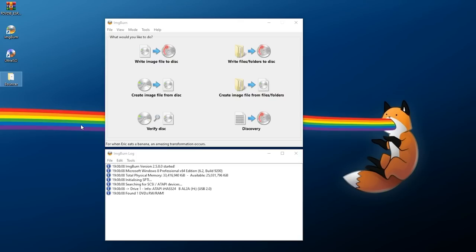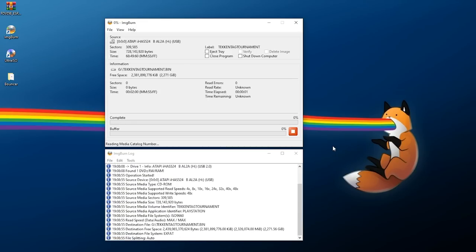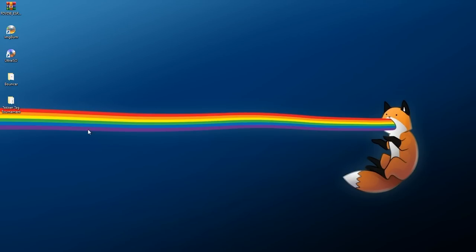If you have any CD-based games you'd like to back up, pop the disc into your DVD drive or CD reader, go to 'Create image file from disk,' and make sure it loads up correctly — as you can see this is a CD-ROM of Tekken Tag Tournament. Max read speed is fine, and you're going to want to save it as a BIN/CUE format, because we're going to convert it later on. Select where you want to save it, click the button, and give it a few minutes to read your disc.